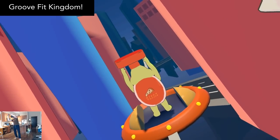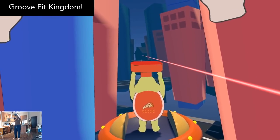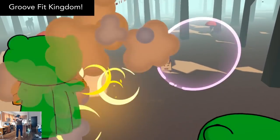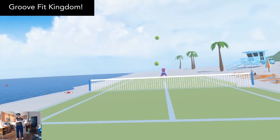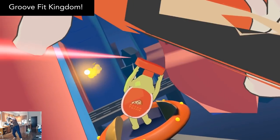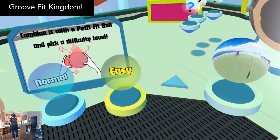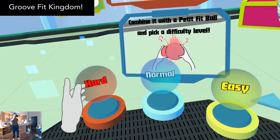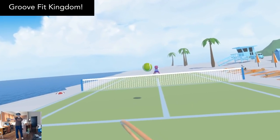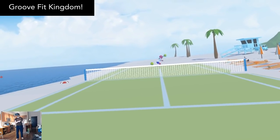Groove Fit Kingdom is a free VR workout with three minigames to get your body moving. It includes a leaning workout, a punching rhythm workout, and a tennis workout. I found the leaning part especially effective — I could feel the burn right away. At the beginning, you choose one of the three minigames with your right hand, and with your left hand you choose the difficulty. At the end of each, you get to see your score and how many calories you burned. For a free VR workout, it's a solid choice.